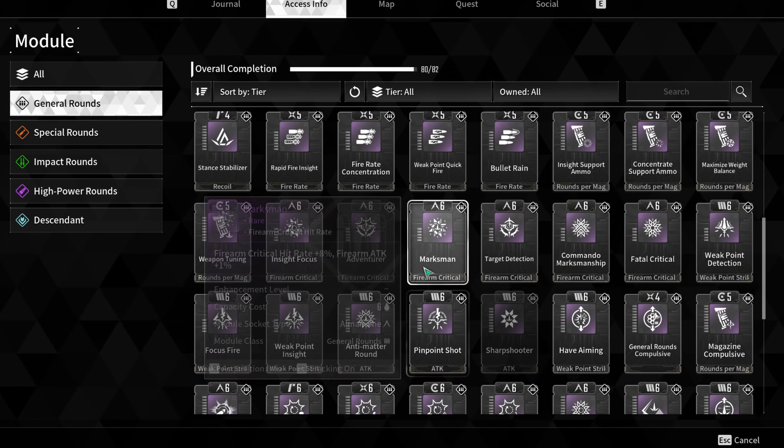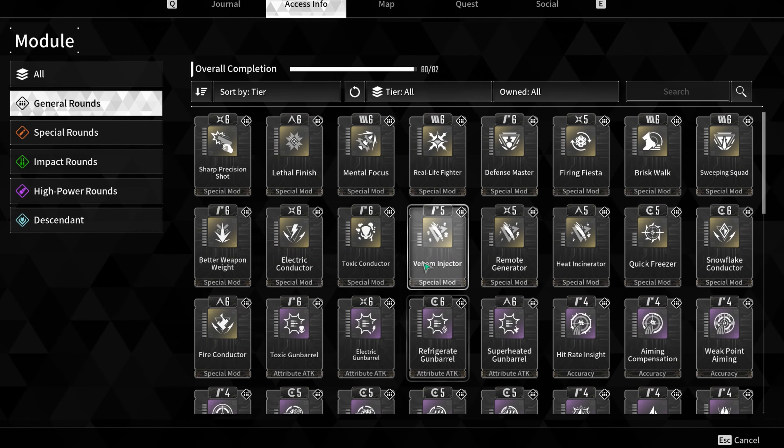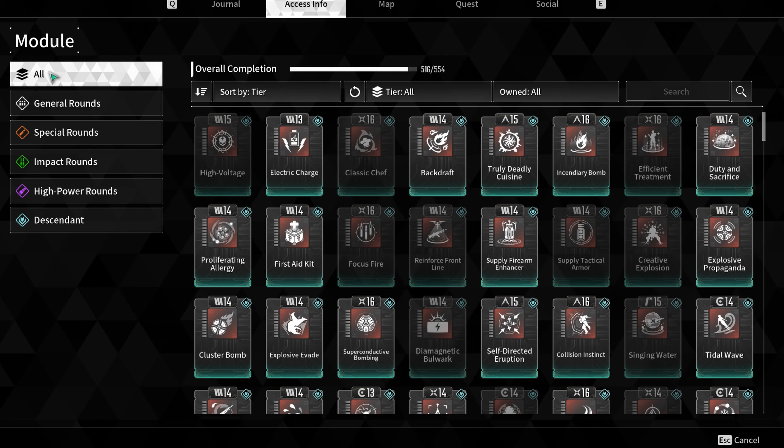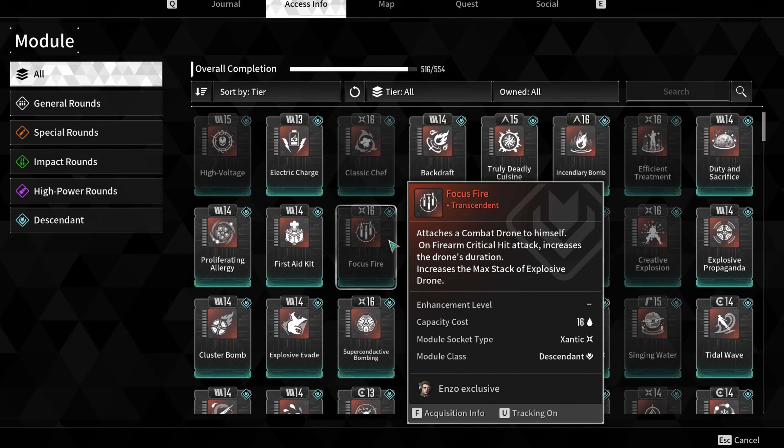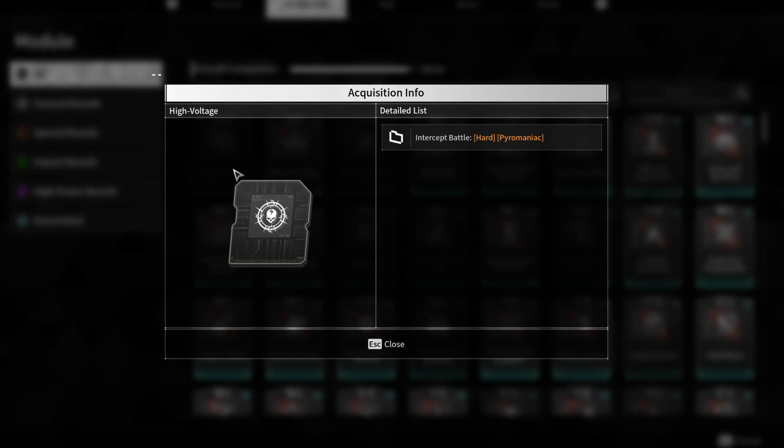I'm trying to figure out how to craft those, so if you have any idea how to reliably get them, that would be awesome. I don't think there's any way aside from RNG, although I have figured out how to more often roll the socket type that I want within the range I want.